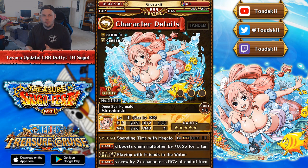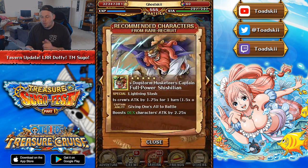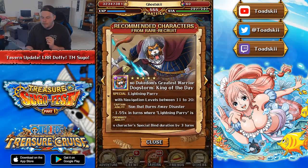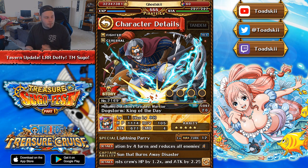She also does orb manipulation and chain boosting, so she's all-round just a very useful character to have, and she will be a 1.75 times Treasure Map point booster. So we've got a 1.5x booster in Sicilian, a 1.75x booster in Shirohoshi, and now the 2x booster — Dog Storm. Dog Storm is honestly the best Treasure Map rare recruit character in existence. The last time I said something like that was probably Treasure Map Boa Hancock, but in my opinion, this is the best one.